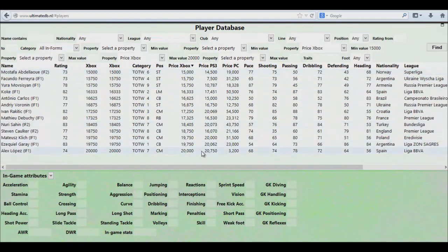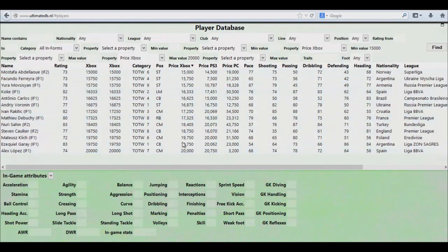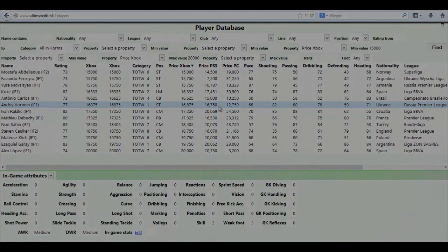The cheapest player on the list is this guy and the most expensive one is this guy, but this is on Xbox. You can also filter on PlayStation, but that really depends on what console you're on. Anyway, what I basically do is jump onto the web app, look for every one of these players, and start to bid on them. I'm gonna jump onto the web app and show you what I mean.